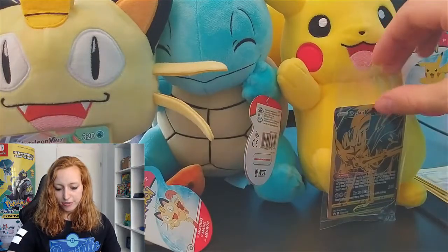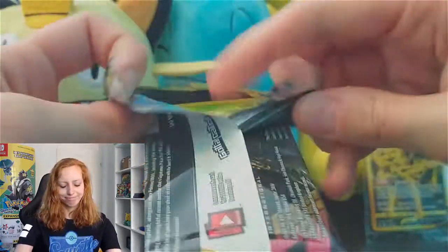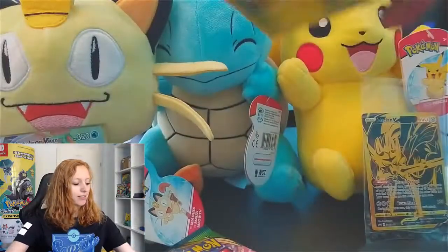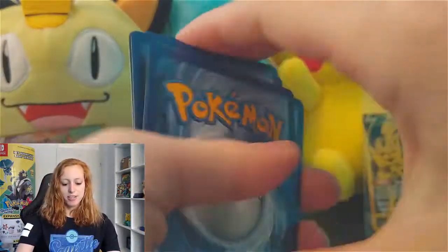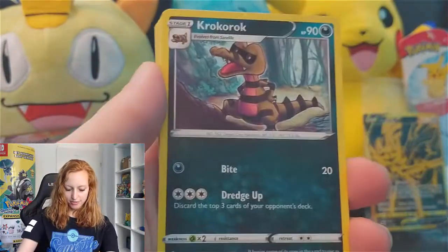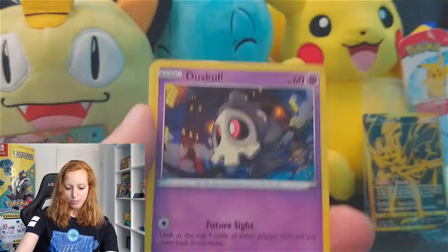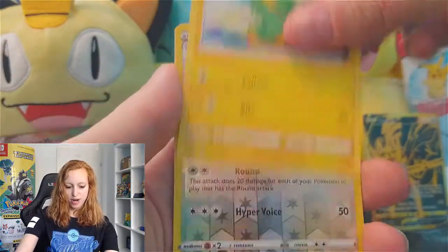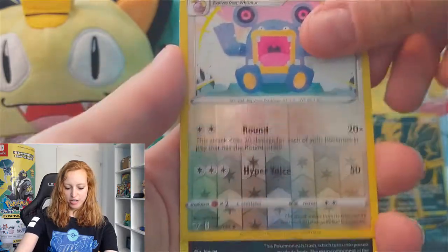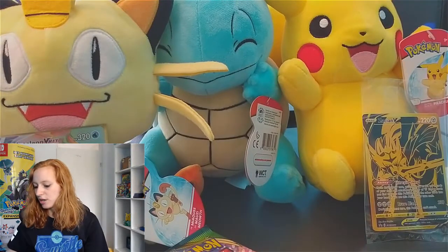We didn't have a Vivid Voltage yet, so we're going to the Vivid Voltage pack with a Rillaboom — it's not a Rillaboom, excuse me, I'm so excited, I'm so happy that I'm mixing up all these Pokémon. Four to the front, let's go. Magcargo, Liepard, Krokorok, Weedle, Beldum, Yamper, Duskull, Luxray, a Liepard. And the last card: a Garbodor, a Regular Rare.